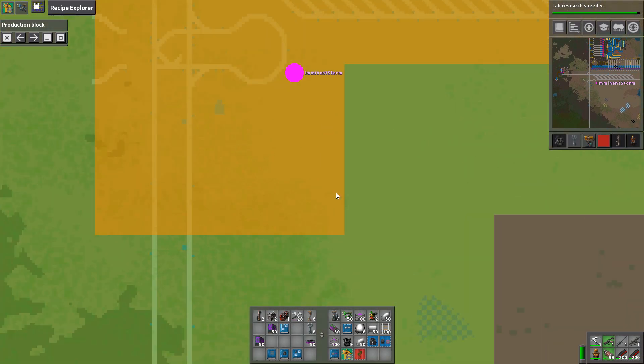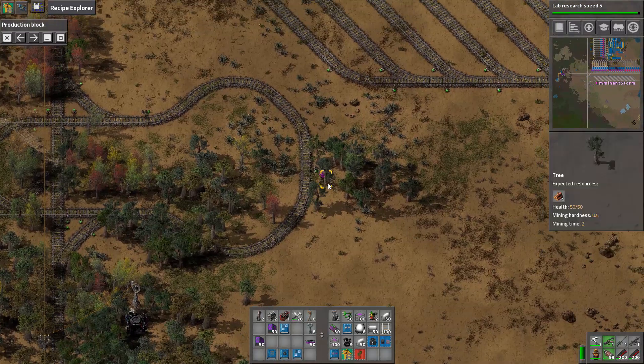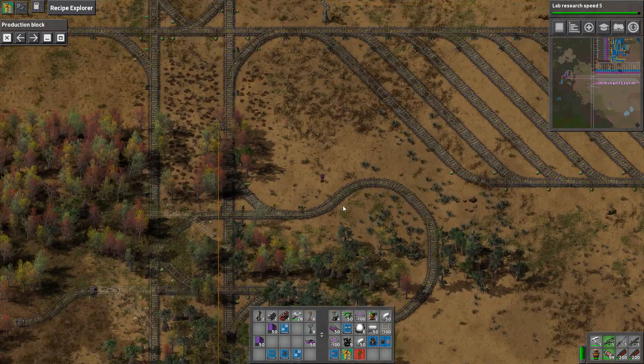There are reasons why trains need to come down here to turn around. We'll let our construction bots get to work on that, and then once that's built in I can remove this. Then we'll use this as our loading area. But before we can really start laying out the loading area, we need to figure out what we're going to need to bring in here.